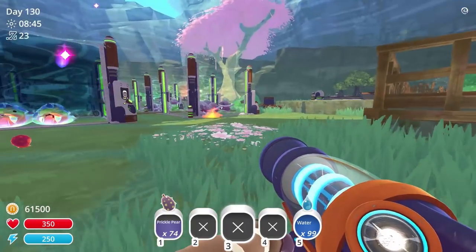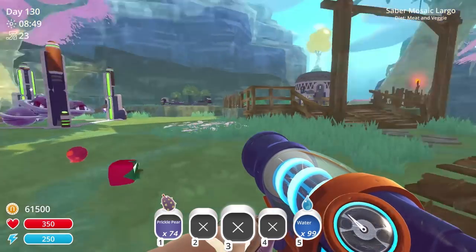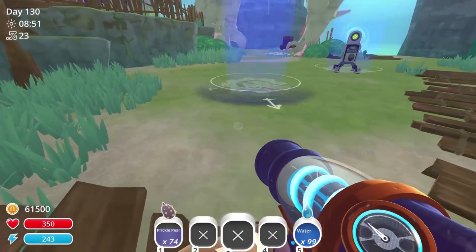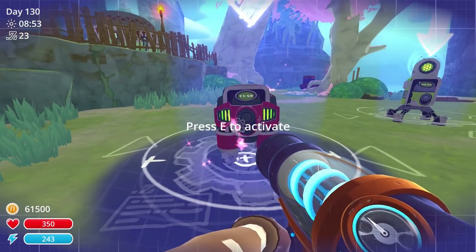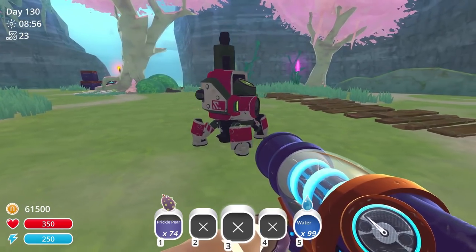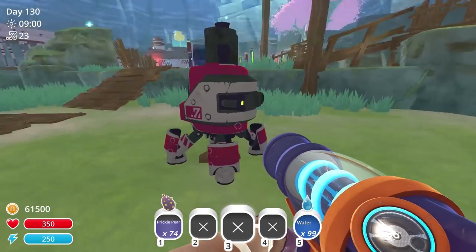There's one — okay, it doesn't work, it doesn't fully work. It looks like it maybe tones it down though — keeps it to a minimum. Let's place this Titan drill and see what this bad boy looks like. Install — oh my gosh. Oh yeah, that guy's a beast. That's so cool!